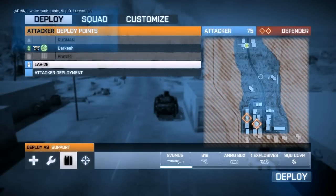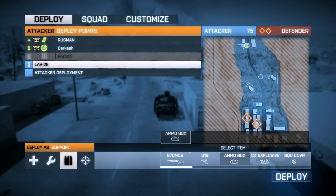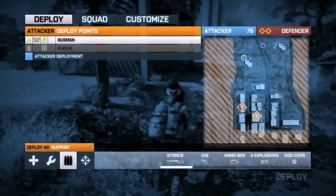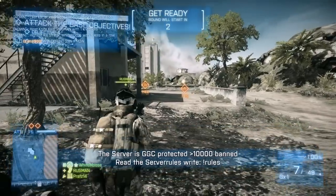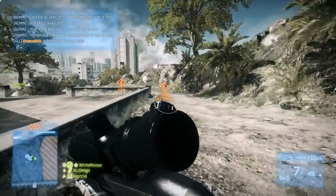Today you voted for the H-70NC with the G-18 ammo box — you didn't mention ammo box, but anyway, it's the default weapon. C4 and squad cover. And of course, the H-70NC is using slugs and rifle scope, like you can see here — the massive scope that I have now.